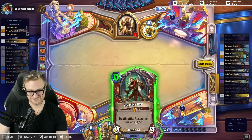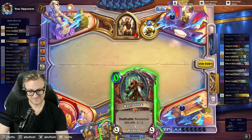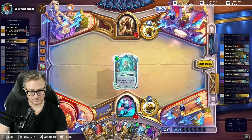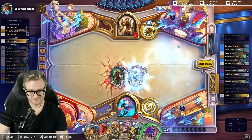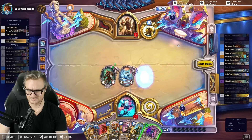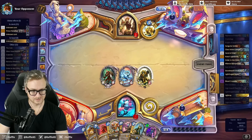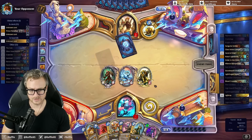I'm feeling evil. Nathan is nutty with Rattleboy? I mean, the Deathrattle has to proc, right? And I want this game to end next turn. There is no synergy between Nathan and Rattlegore. If this goes according to plan...